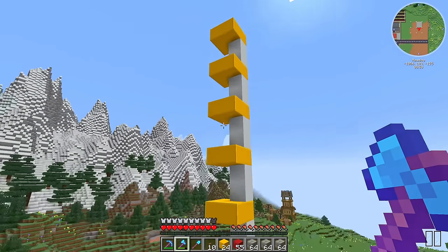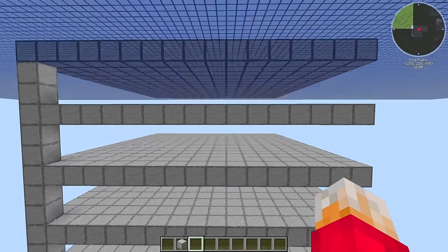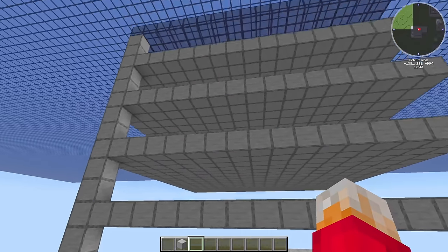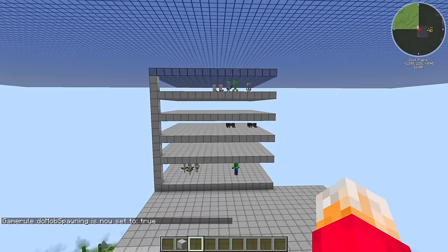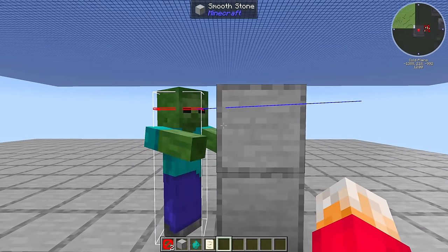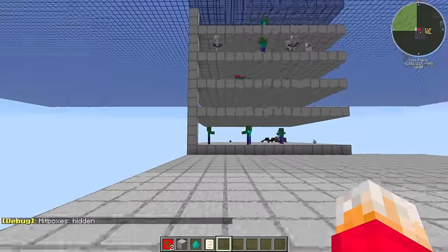I'm also slightly concerned that two block gaps between the layers is not going to be enough when it comes to taller mobs. So I've come over to my test world to find out. 128 blocks above the highest thing down there, I've made a little platform with all of these 16 by 16 floors with tinted glass at the top. The bottom floor is three blocks high, the rest are two blocks high. We're getting things spawning on the bottom floor and the top floor — zombies, witches, skeletons, and creepers. So two blocks tall is absolutely fine.